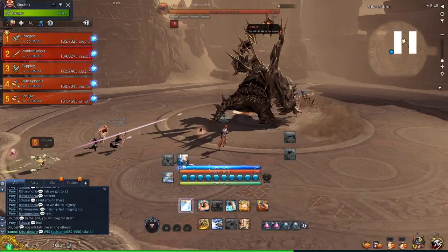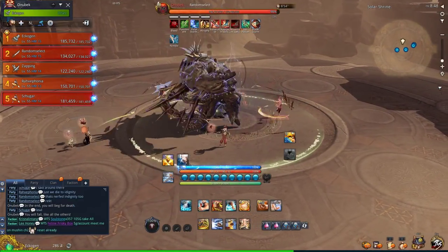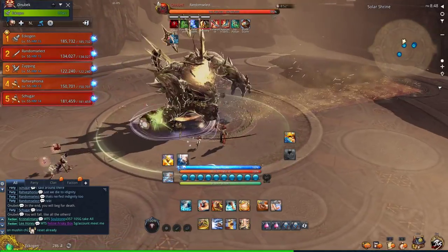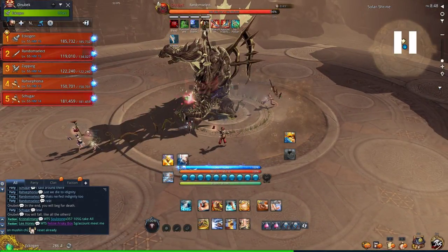He starts off with a frontal 4-hit blockable attack. The second and fourth hit from this attack inflicts Daze. Next is a frontal 2-hit unblockable linear breath attack. Then a frontal 2-hit blockable attack, and the second hit inflicts Daze.